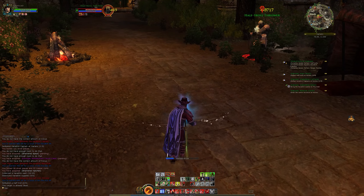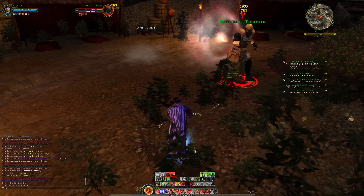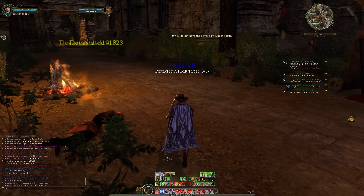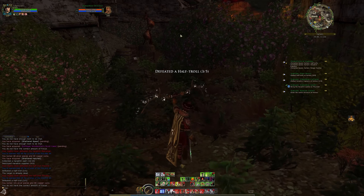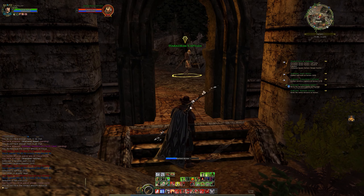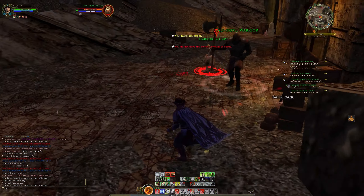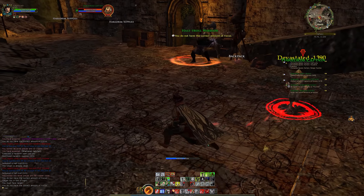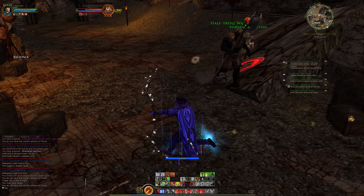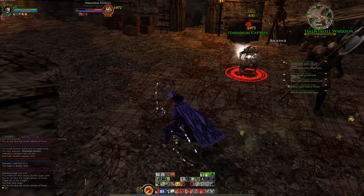We don't really have to worry about going straight into the next one, except the fact that Barrage lives on its cooldown, which is a little annoying but something you learn to live with. Three out of five of those done, we need two more captains. We've got two supplies, one captain, one troll - which means we'll have one troll left and one captain left. We just need to run around and kite these guys and we should be fine.